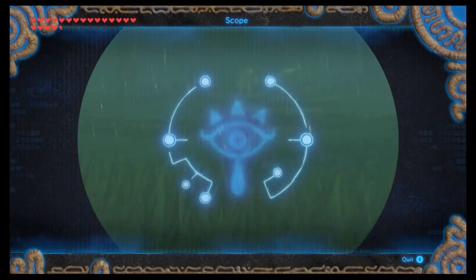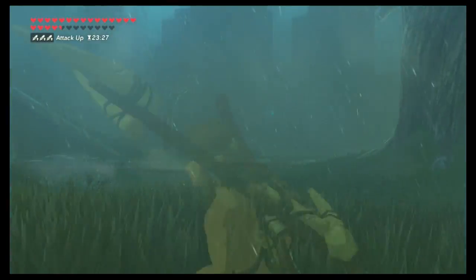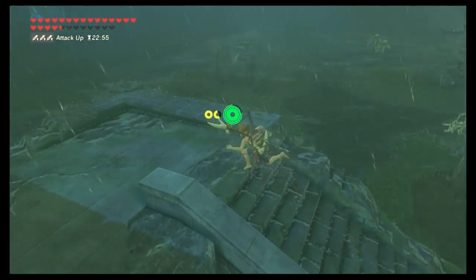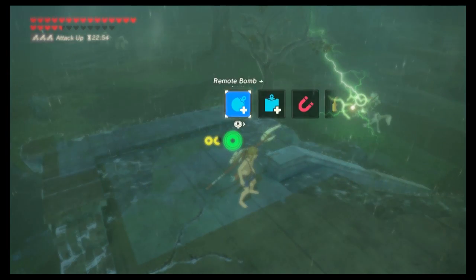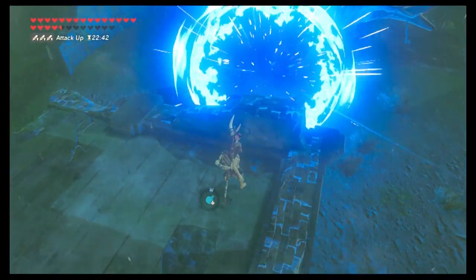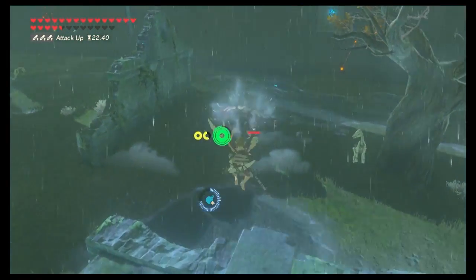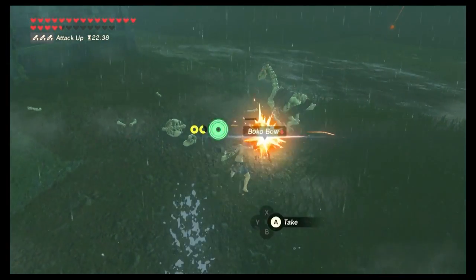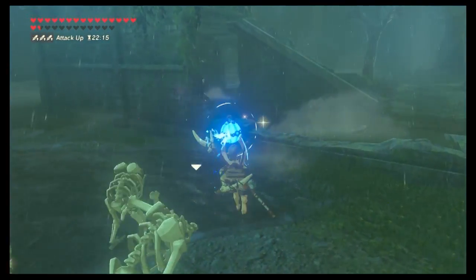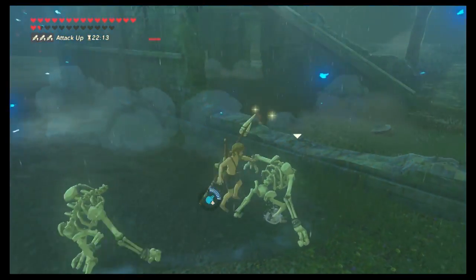Off in the distance there are a couple more bone Moblins on their horses. Sneak over that way and do the same thing — use your remote bombs to take them down. Watch out because these ones do have electric arrows, which will hurt pretty bad. Finish them off one at a time and you're pretty much done with this floor.